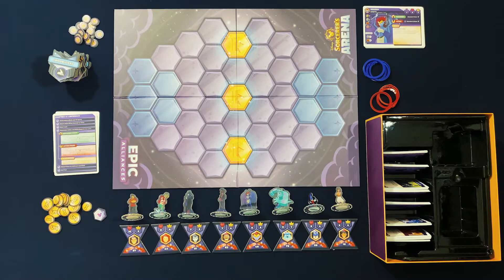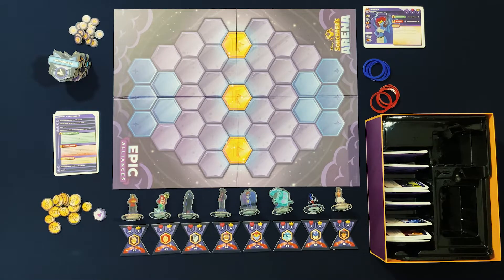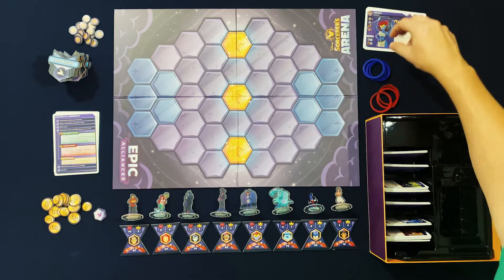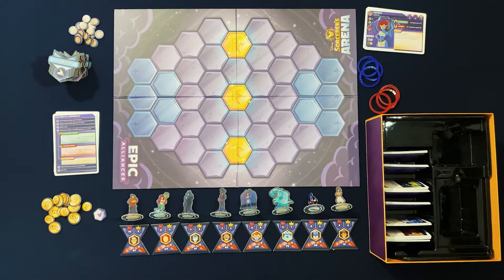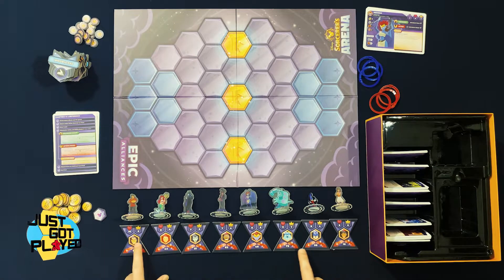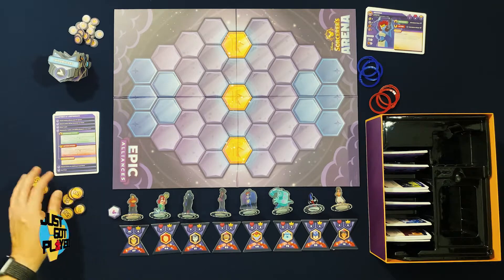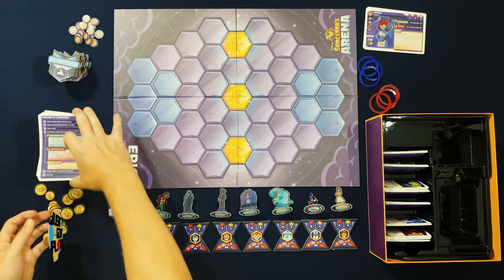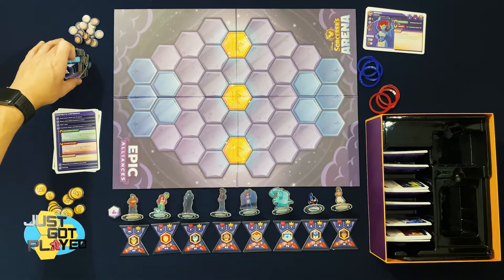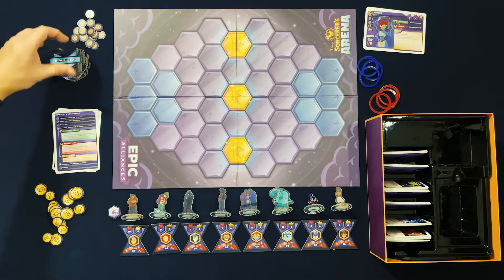So this is Disney Sorcerer's Arena Epic Alliances. Going around the table: we have the character cards, the rings you put on your standees, the decks of cards for different characters, the standees and their turn order markers, point tokens, the turn marker, reference cards for chapters one through four, and all the different status counters with their counter tokens.